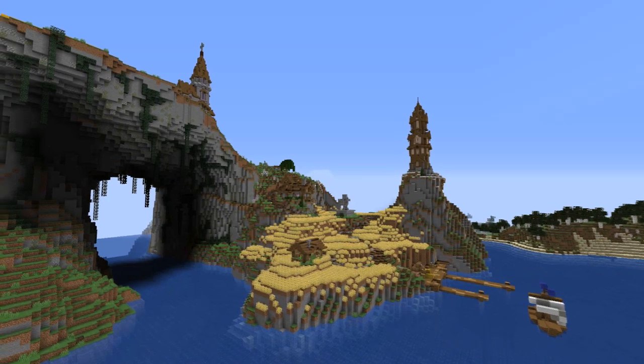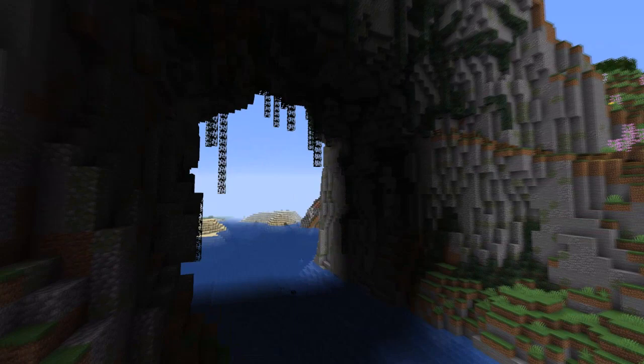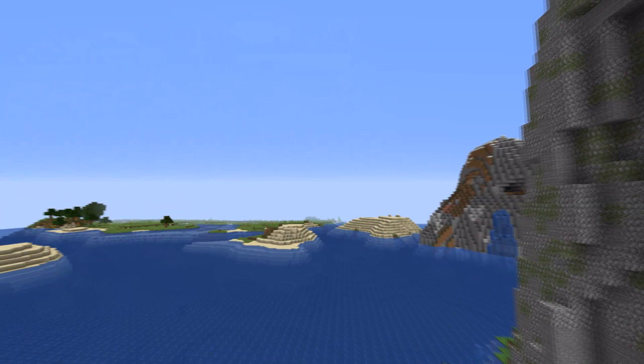Welcome back to the final part of this series. In parts one and two we built the lighthouse, the church, some farmlands, and a couple of houses. In this part we're going to build the rest of the houses and the big monument — the windmill — and then we'll be done.